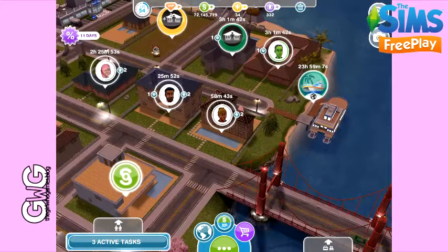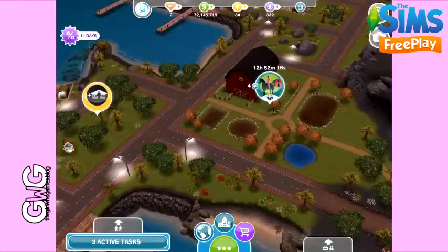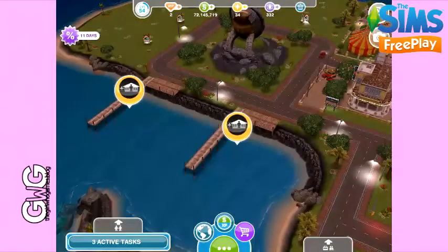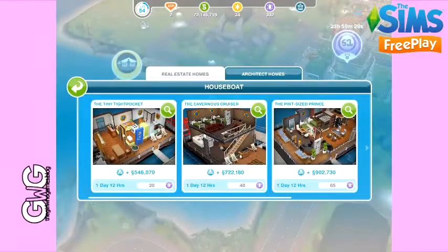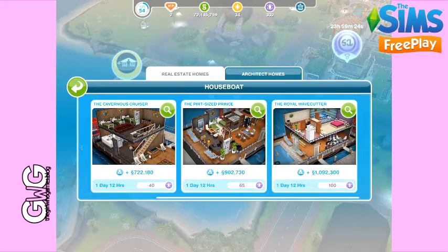Hi guys, today's quick tip is how to build a houseboat that doesn't cost social points. We're going to head to the mysterious island and take a look at our houseboats. When you click to add a houseboat you may notice that they all cost social points, but once you complete the Extreme Home Takeover quest you unlock architect homes.